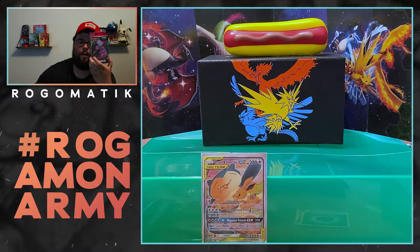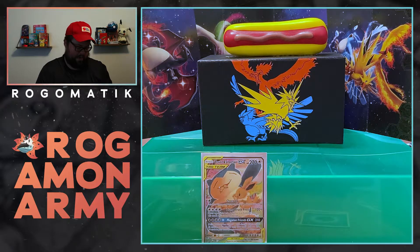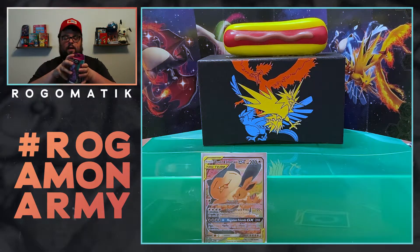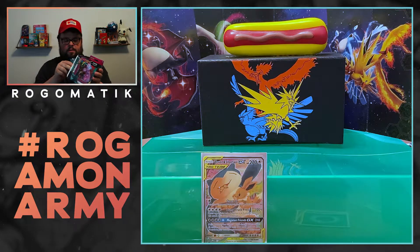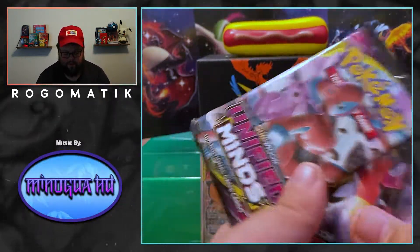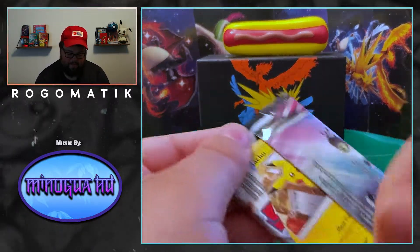So we're going to go ahead and crack right into this three pack. I got these a long time ago — these were out at the beginning of the year, the Unified Minds three packs. So far I haven't pulled anything from these as well. You win some, you lose some. Let's hopefully get it — we got three different ones and we'll end with the Mew and Mewtwo.